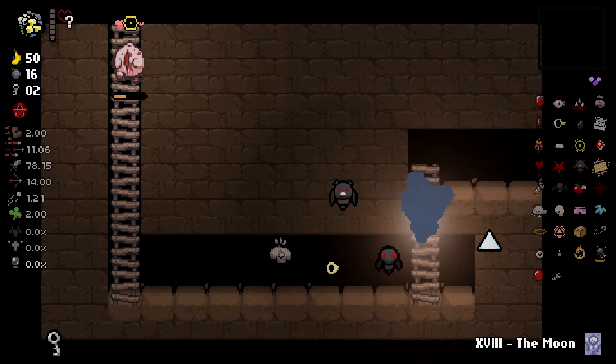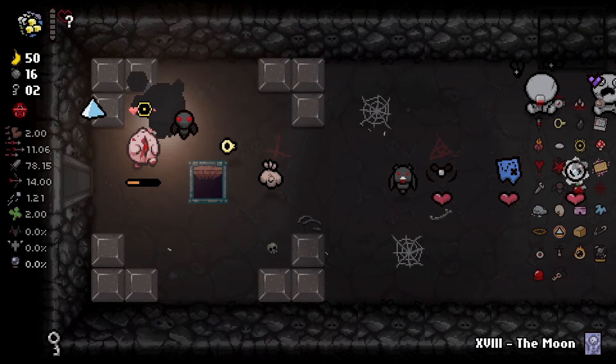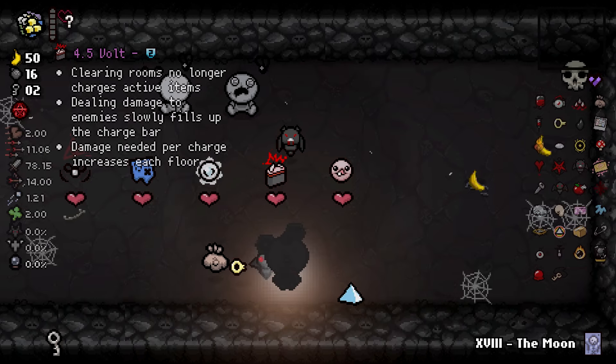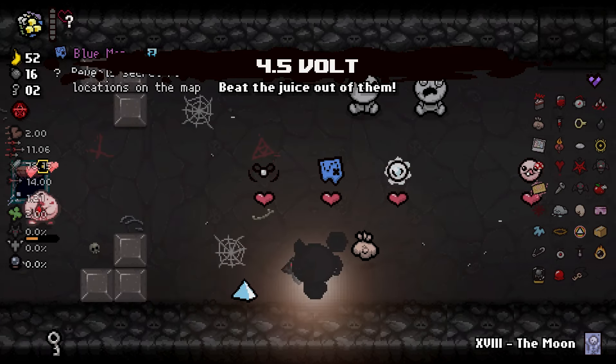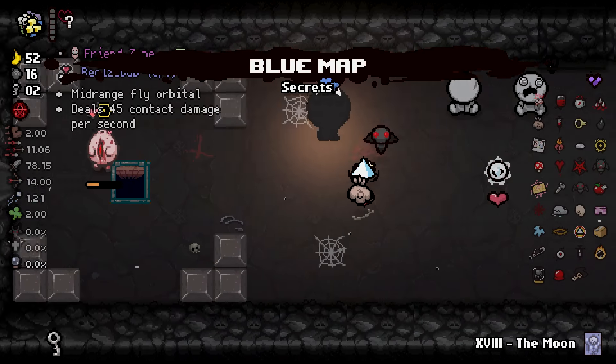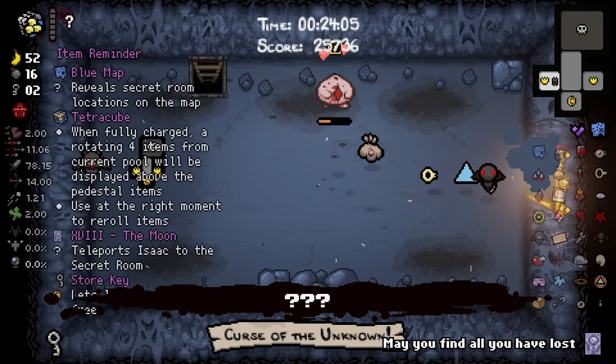Oh, Black Market! Alright, now you speak my language, baby. What you got for me? Four and a Half Volt — I think I'm gonna take that. You know what, we can take this as well. Blue Map's not bad. Do we have a Seeker Room on this floor? We do not.